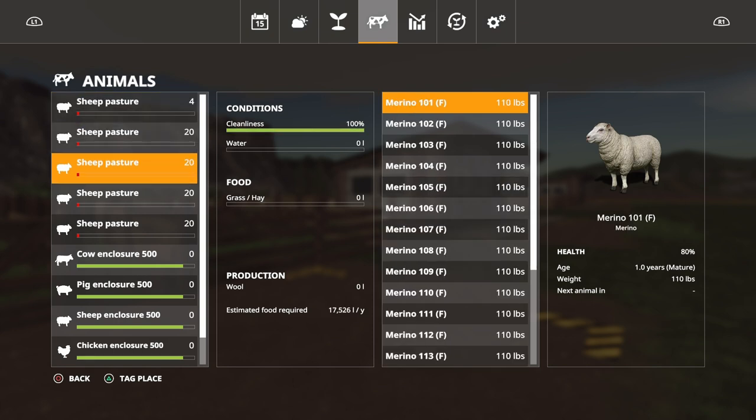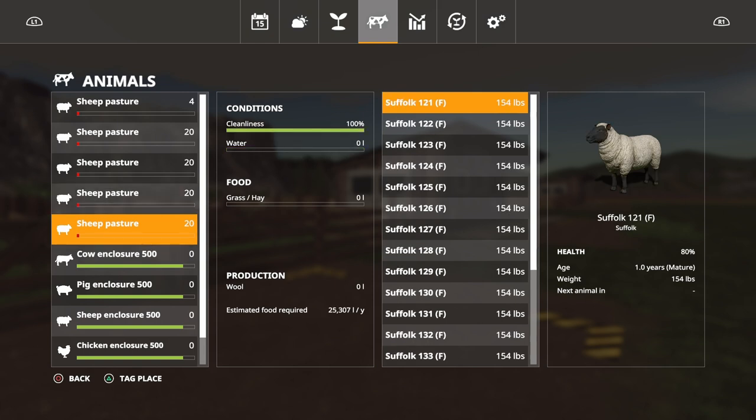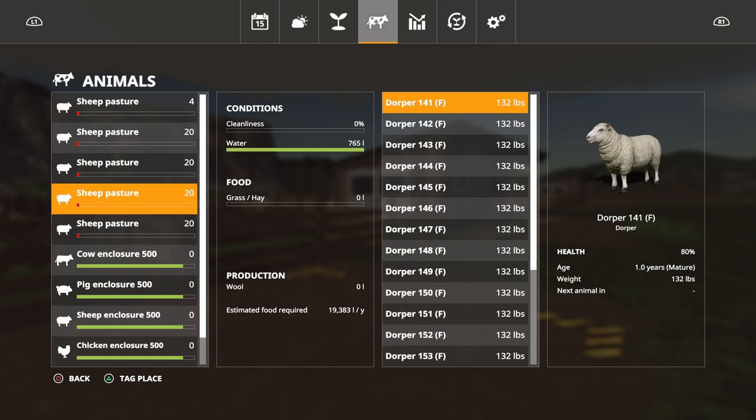All we need to do is fill them all up with water and grass or hay. I'm going to use hay on all of them just because - I'm sure it doesn't make any difference whether you use grass or hay.